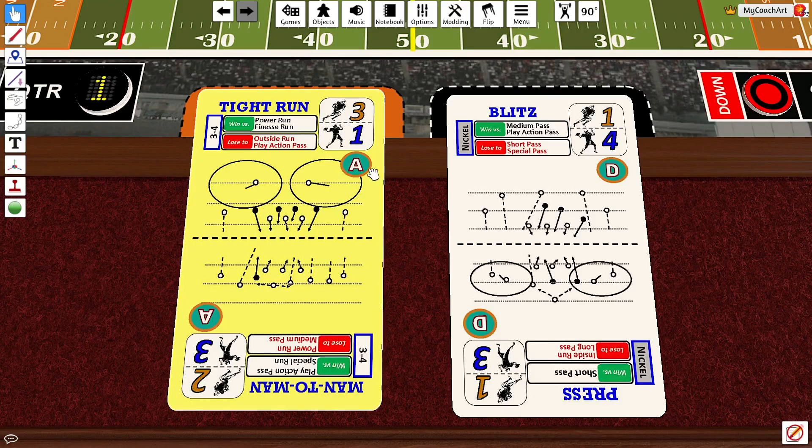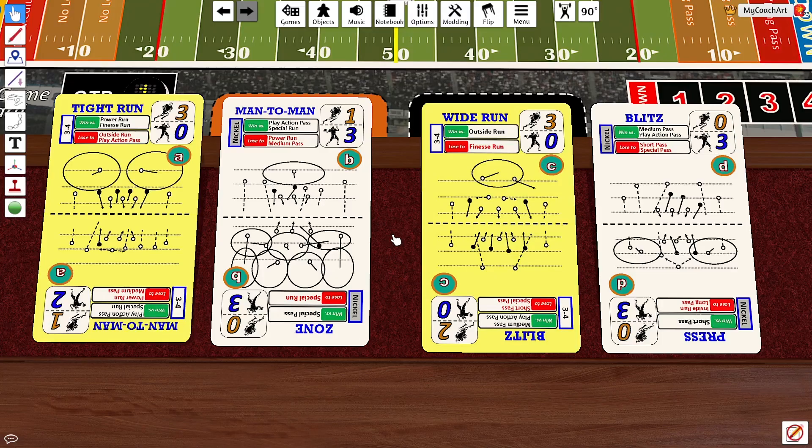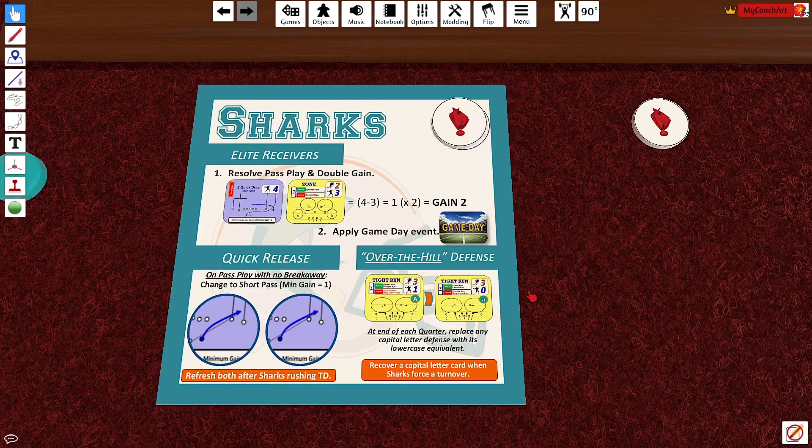Some of the cards for the Sharks have letters on them. These are the four uppercase cards A, B, C, and D — the cards you will begin the game with. There are also lowercase cards that swap out throughout the game, and their values are lower than their uppercase counterparts. Unlike most teams in Breakaway Football who have two challenge flags, the Sharks only have space for one and don't use a second at all.